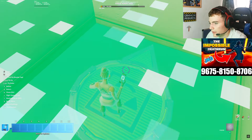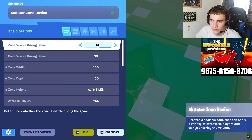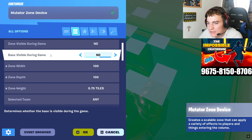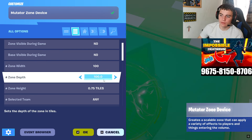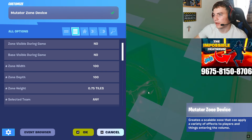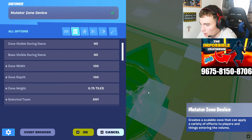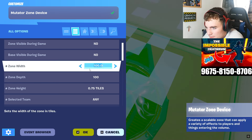So you're going to put it down and do these settings. The zone should not be visible during the game — I have it on gameplay only for this one, but that is your choice depending on which map you want. Base visible during the game: no, that means you can't see the green thing. Zone width I have on 100, and zone height 75 because I want it to end just below where the map is. This is obviously dependent on what type of map you're making, whether it's a wall or a floor, but that's basically how big the zone is.